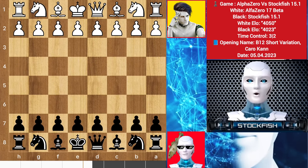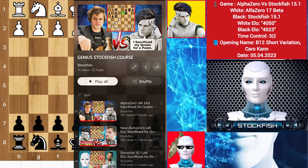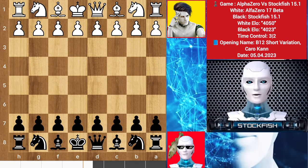Chess friends, how are you? Welcome to our today's genius chess video. This game is very crazy and brilliant — Alpha Zero sacrificed his pieces and played f4, pushing kingside pawns and so on. You are going to observe a true masterpiece of a chess game.